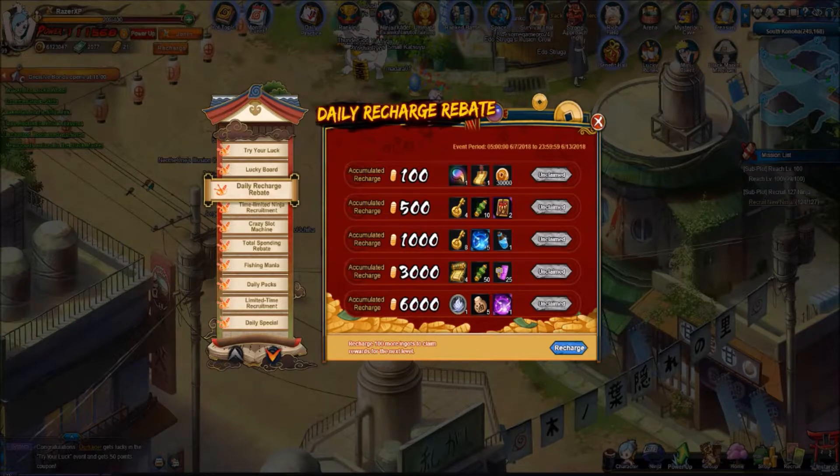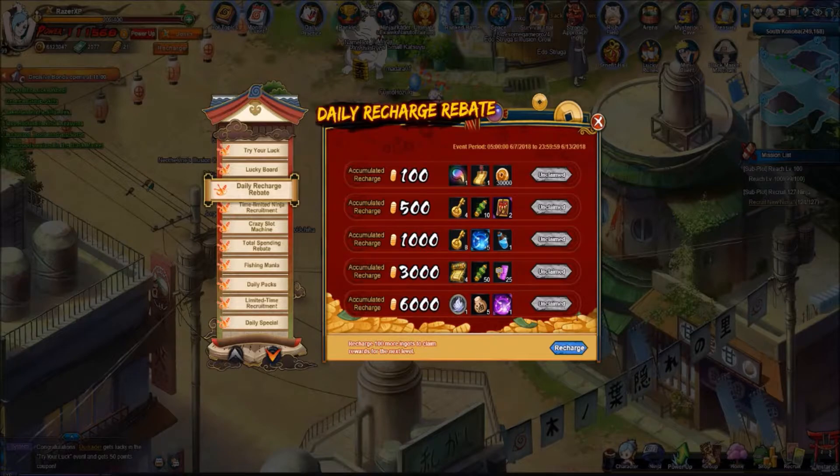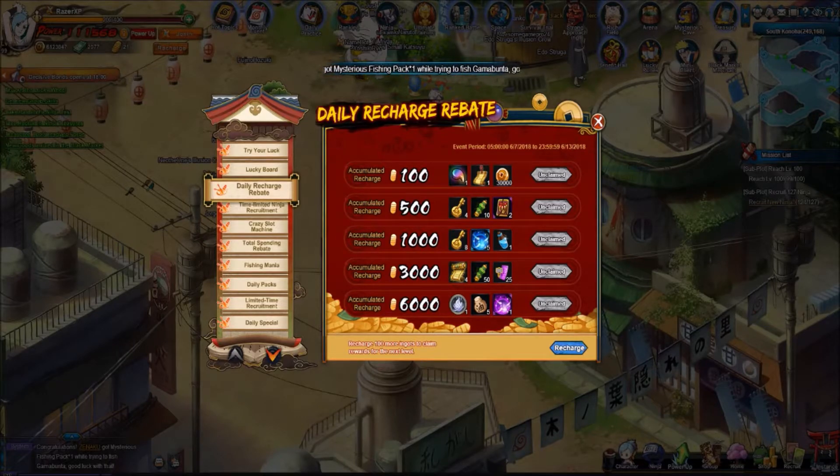The next thing is this Daily Recharge Rebate. You recharge the amount shown and you'll get the prizes. If you recharge 100 you'll get Rainbow Magitama Level 2, one Seal Scroll Fragment, and Coins — not the best deal unless you want the Magitama. For 500: Cave Keys, Mount Mioboku Gis, and Charm Materials Fragment. For 1000: Cave Keys, Common Essence, and Stamina Potion. For 3000: 4 Seal Scrolls, 50 Mount Mioboku Gis, and 25 Advanced Level Refunds. For 6000 you get a quick Chalkaroon, which is really good because it boosts initiative — I would say that's worth it right there.